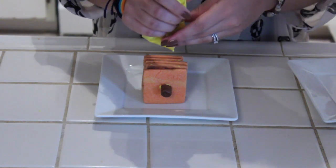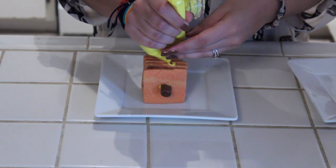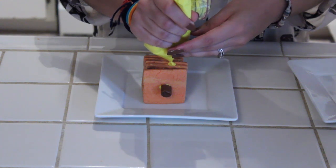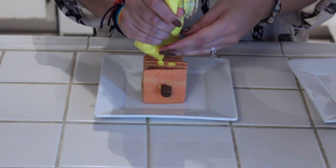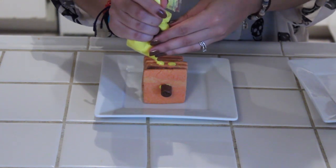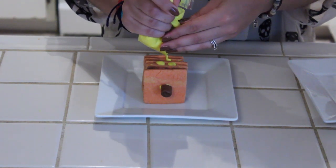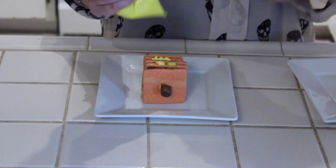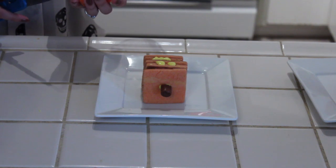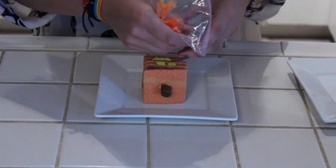The eyes are kind of like a triangular shape. The mouth is kind of just all scattered around — let's just make it like he has teeth. Then I'm going to grab the darker orange, make a hole in the bag, and go along the edges of this.